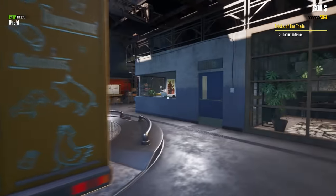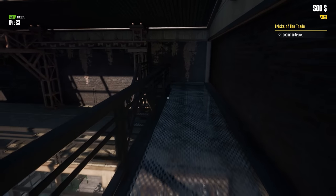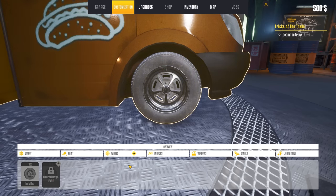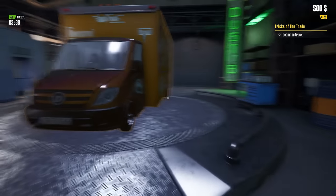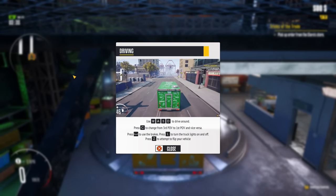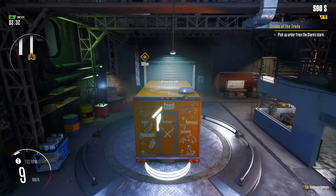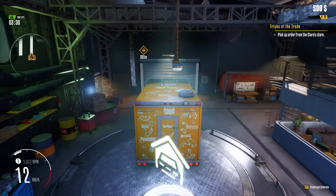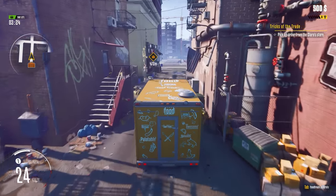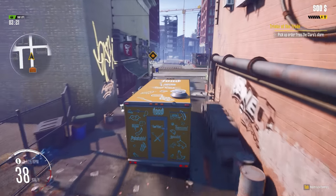I want to go up there and get that collectible! We've unlocked a new car part — we'll throw that on the old van, but we have to prestige to level one first. Here's our Mercedes-Benz Sprinter-looking van slash food truck. Let's get in it and go for a drive. We're going to use the controller to drive — there's no way I'm using WASD on that. The truck's got a little bit of weight to it. We need to pick up our order from Clara's store.